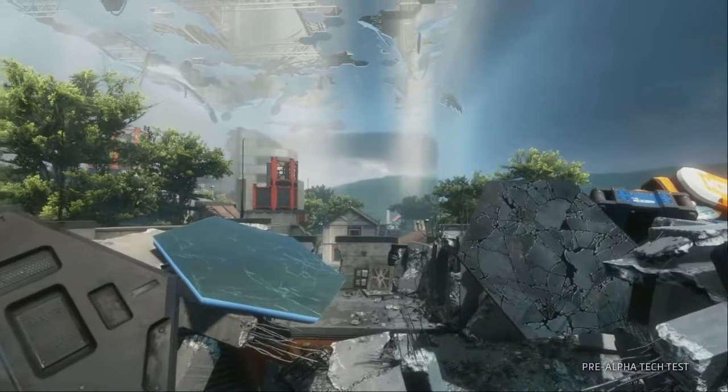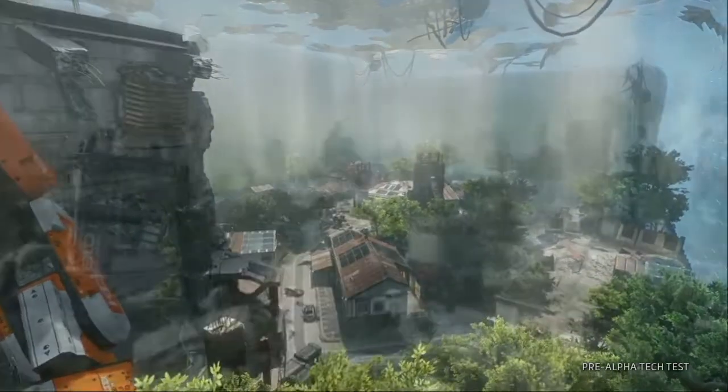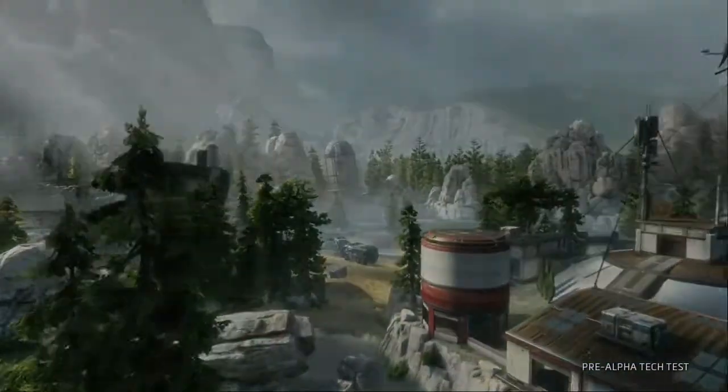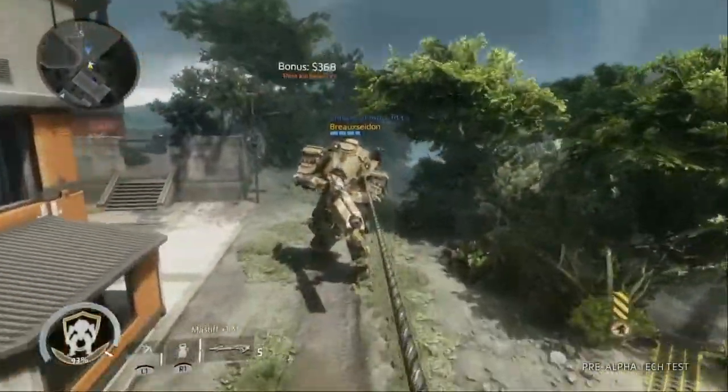For starters we're giving you a look at two maps. Welcome to the dense urban streets of Boomtown and the open fields of Homestead. Each poses unique opportunities and challenges for both pilot and Titan gameplay.